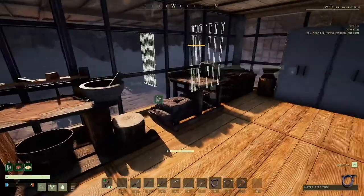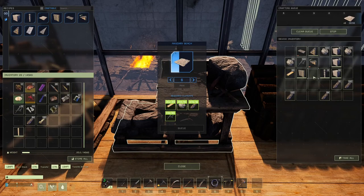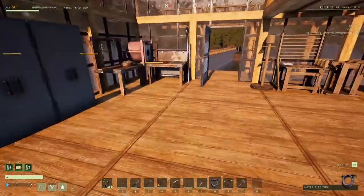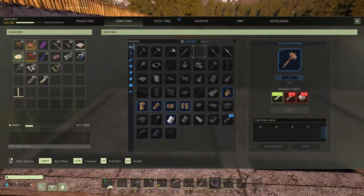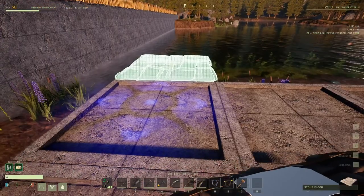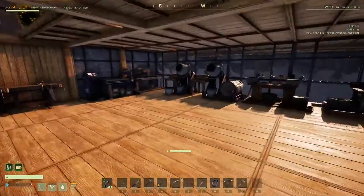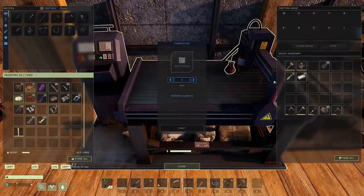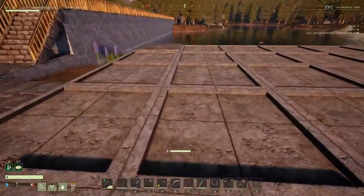While that's crafting, we're going to get some stone flooring going. I haven't got any stone flooring at all, so I'm going to make some. I only need one at the moment, so I'll just wait for that to craft up and then stick it on the corner there. There we go. The biofuel generator should be made now — we can stick that there.